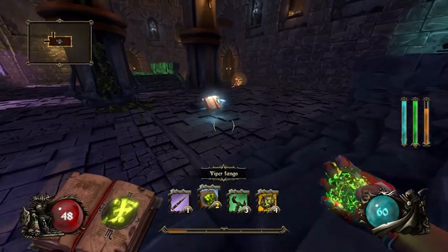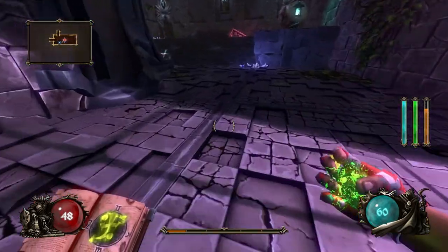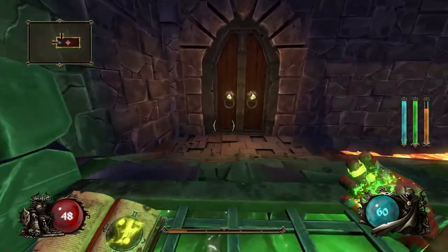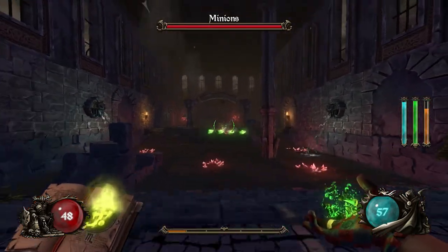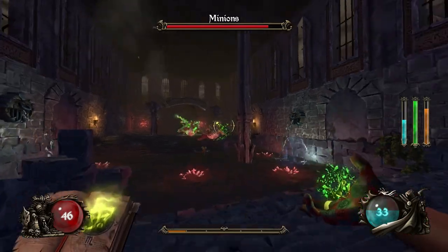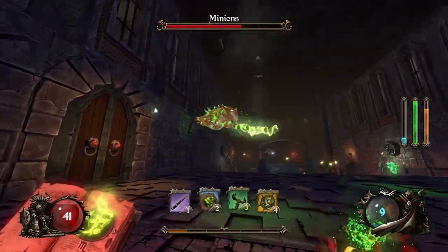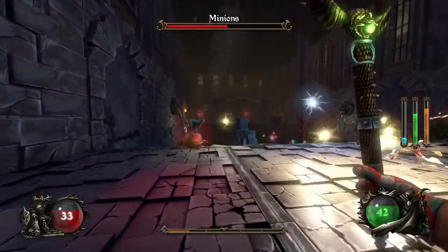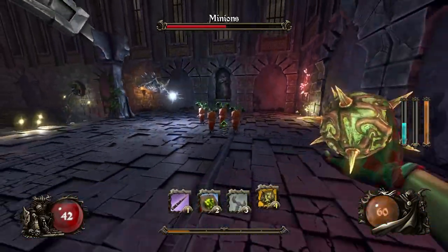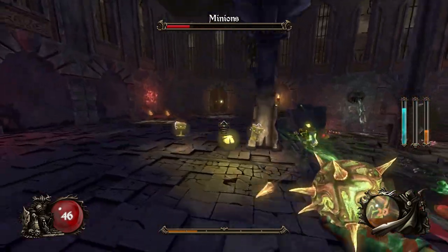Frozen soul — I kind of want to try out the new Viper Fangs. This is a new room as of update two. The free spell is so much better now — I don't even know if they changed it, it just feels so much better. I'll take this for one room and see how it fares.